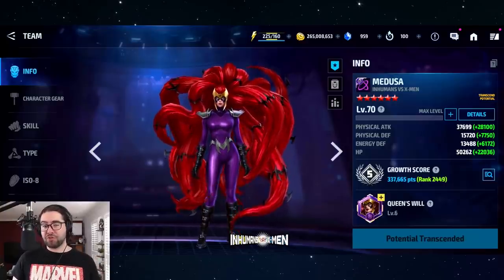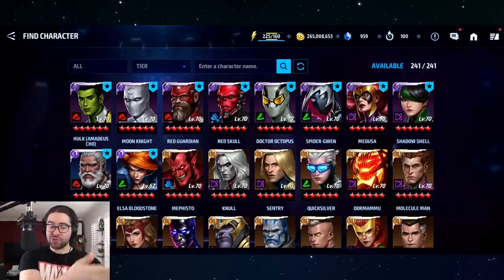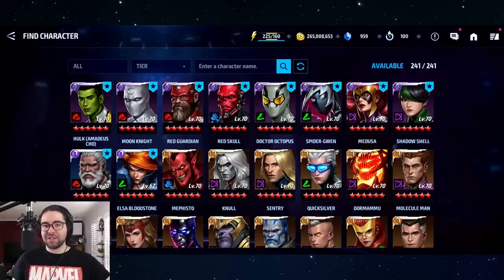Medusa is the first proc-unfriendly character on the list, but she's very strong as a support. She can support all universals in any game mode as a leader — 45 is one of the best leaderships for universals — and supports herself and other Inhumans with damage buffs. She's also decent as a damage dealer herself, with flexibility for ABX through both burn and paralysis. The quality of the first three — Moon Knight, Spider-Gwen, and Medusa — is very high, and you can't go wrong with any of them.